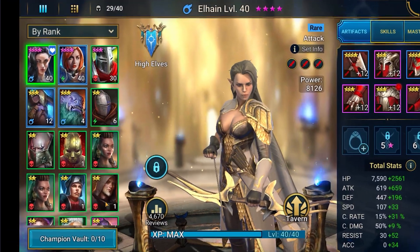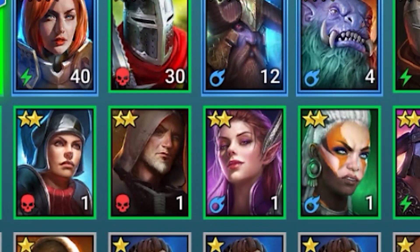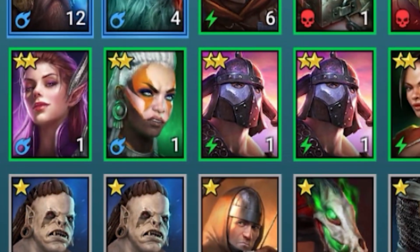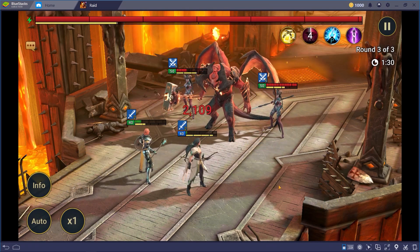Raid Shadow Legends is basically a gacha game that focuses on character progression and team building, encouraging you to optimize your engagements when battling against even the toughest enemies — all with a lot of strategy involved, as I'll talk about in the next part.